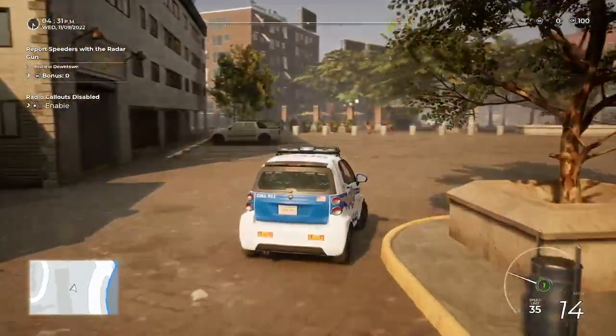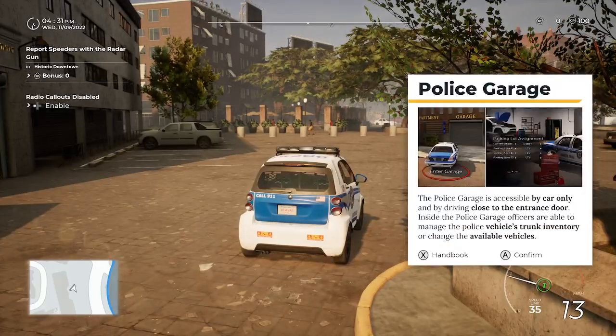The police garage is accessible by car only, by driving close to the entrance door. Inside the police garage, officers are able to manage the police vehicle's trunk inventory or change available vehicles. That's really helpful.